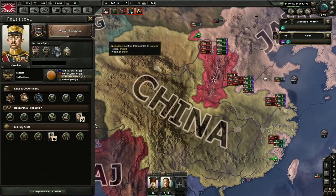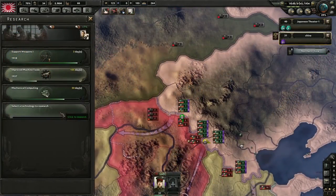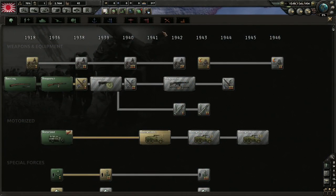Now that we have a basic understanding of how divisions are composed, let's jump into the research side of things. The research trees are where you unlock superior equipment, tactics, buildings, and battalions throughout the game. Each nation starts with the ability to research up to three or four technologies at the same time, and can gain more slots through their national focus tree, to a maximum of five slots. All nations share the same research tree, although the major nations have unique names and images for much of their equipment — this is simply for flavor.